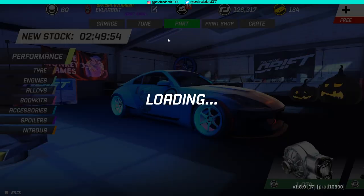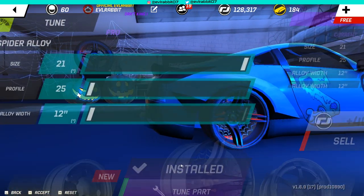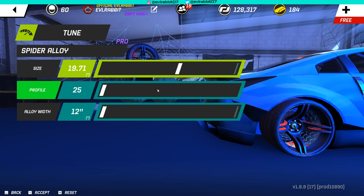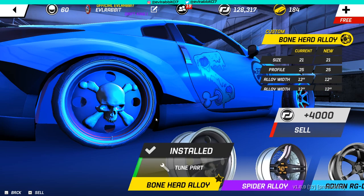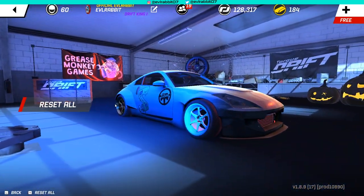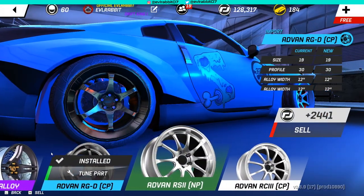Let's go take a look at those parts real quick and take a look at the wheels, because I want to see how they look. Those actually look kind of really good — 21s. They have a lot of adjustment, a lot of profile adjustment too. Maybe size alloy width — having a little issues with that. I do like how the spider alloys look. The bone alloys I like too, but I kind of like the spider alloys a little bit better. We're going to throw our gold advance back on for right now. We gotta up the profile on these — I'm going to kick these up to a 12... kick them up to a 30. Confirm. Now I figured out how to actually do it on the spider alloy.